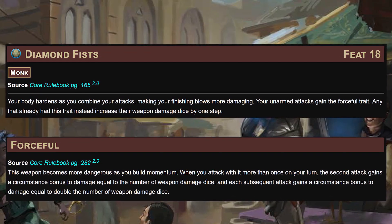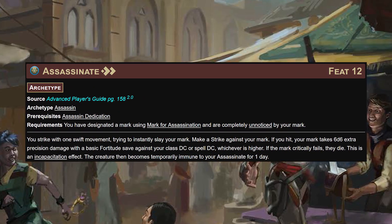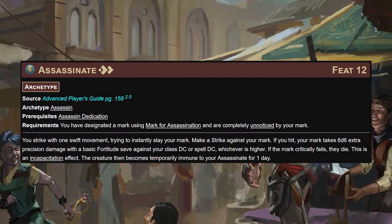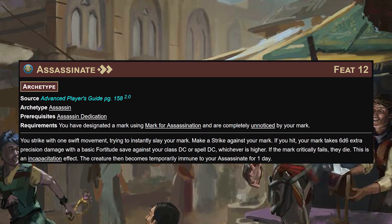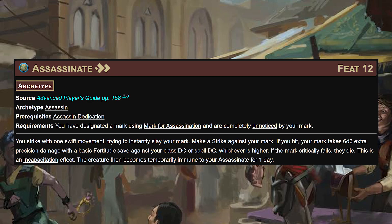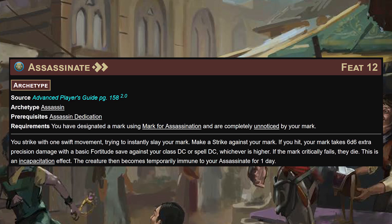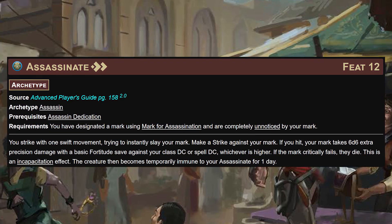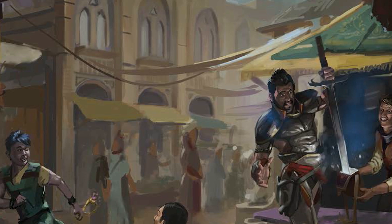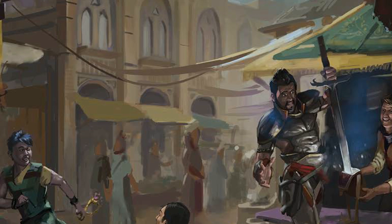Diamond hands gives a circumstance bonus to damage equal to the number of weapon damage dice, stacking for the number of attacks we make if we ever just want to flurry them into the ground. Alongside the classic assassinate: for two actions versus a mark who has not noticed us at all - difficult with a melee attack but not impossible with invisibility. Make a strike; if it hits, your mark takes 6d6 extra precision damage with a basic Fort save against your class DC. On a crit fail they die. Even if it doesn't outright kill them, it's going to sting real bad.